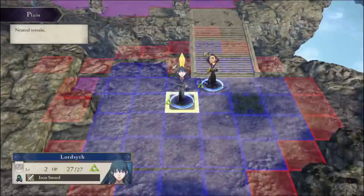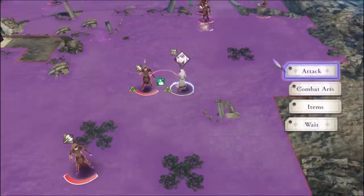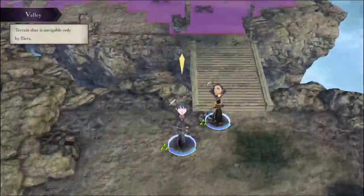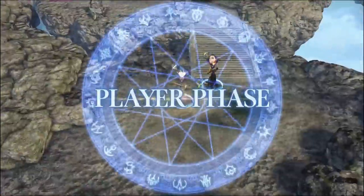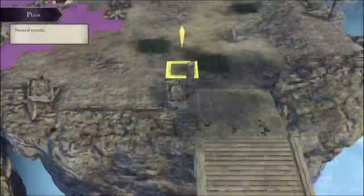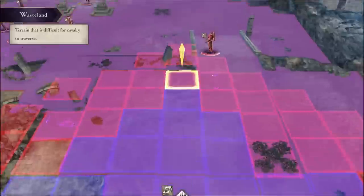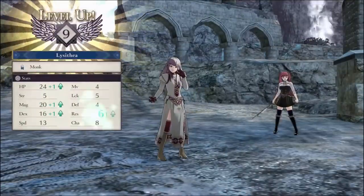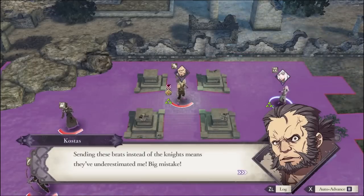Her magic isn't high enough yet to one-shot, even after farming a Spirit Dust from the Amiibo Gazebo, so we really have to rely on crits. Eventually I get the right HP amount to just charge forward. It's cool that since I got her to level 5 in chapter 1, I was able to double her spell slots. Usually getting her to level 5 in this chapter is frustrating because she can't access a magic class early, but we bypassed that.